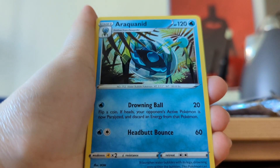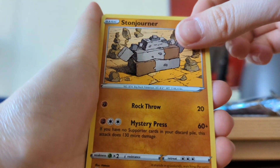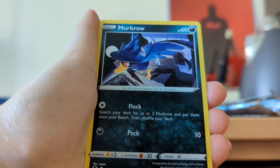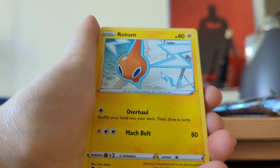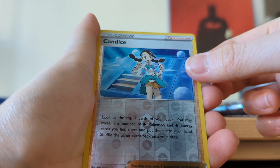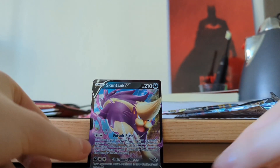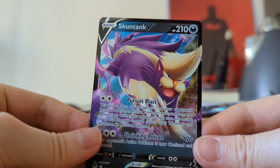Water Energy this time. Araquanid, Stonejourner, Golbat, Petaloo, Litten, Murkrow, Swabaloo. Oh my gosh. Rotom, Candace Reverse Holo, and a Neuver Non-Holo Rare. So we got this Skuntank V as our only pull.